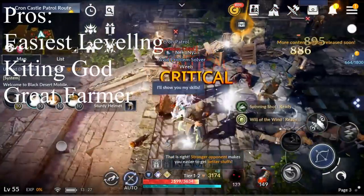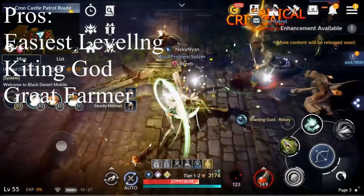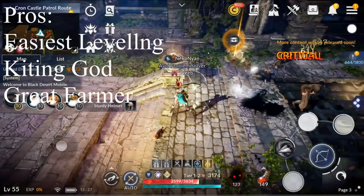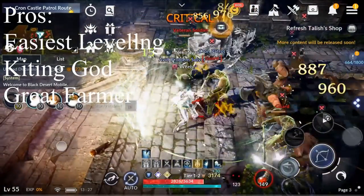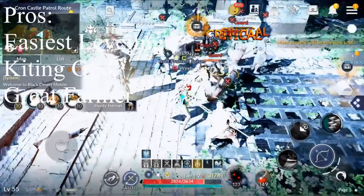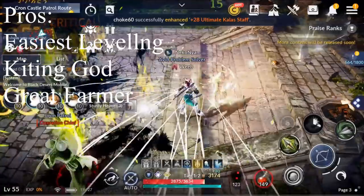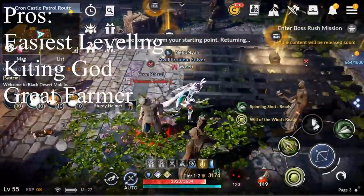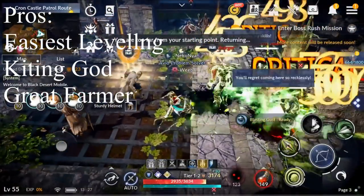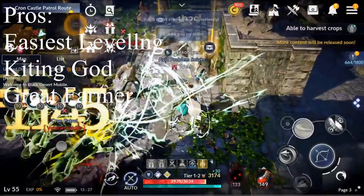Let's talk about pros and cons for the ranger class. Some pros: it's the easiest class to level because it has a really good kit when leveling up and it's also a kiting god. The ability to attack while moving means some abilities move and do damage at the same time, taking kiting to a whole new level. This is why I recommend the ranger class above any other for new players.